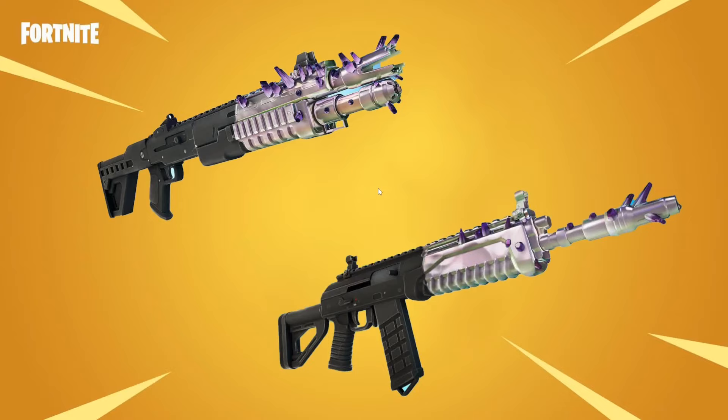We get these two new guns which are absolutely special because not only do they do more damage and they're kind of sick looking, these are chrome weapons that you can only find in chrome chest loot. So you have to find a chrome chest, open it, and you'll find these kinds of weapons.